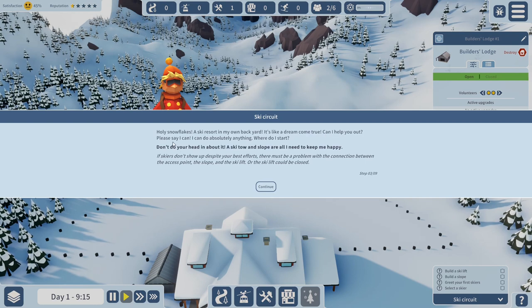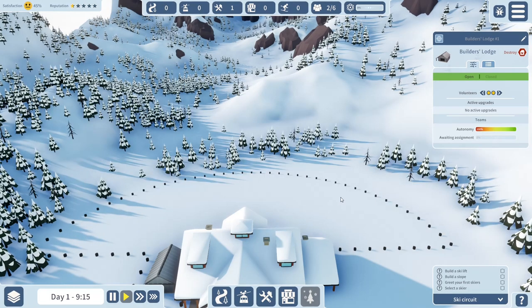A new volunteer arrives saying: 'Only snowflakes - a ski resort in my own backyard, it's like a dream come true!' The game also warns: 'A ski toe and slope are all I need to keep me happy. If skiers don't show up despite your best efforts, there must be a problem with the connection between the access point, the slope and the ski lift, or the ski lift could be closed.' So we'll build a ski lift and a slope to get our first skiers.